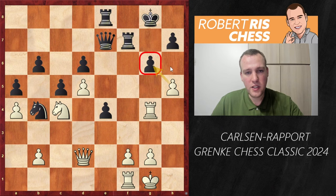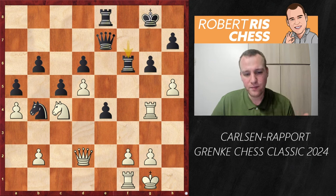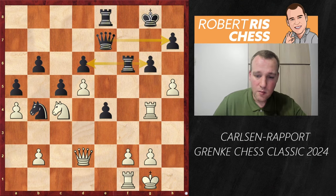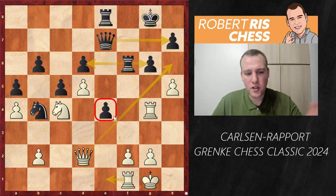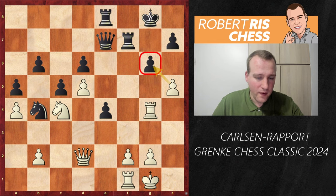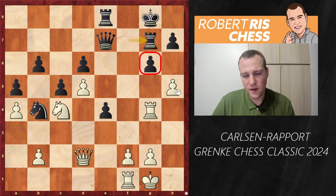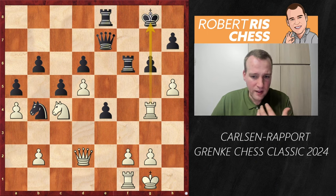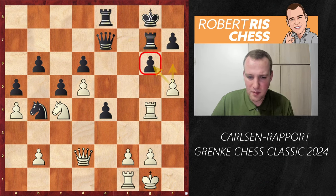White tries to trade off the most important defenders with Bg4 — the idea is to take on a5 followed by taking on g6. Black takes with Bxg4, Rxg4, and now g6 is threatened again. The question is how to defend it — Rf6 seems best, with the rook defending from the side and even guarding d6. But Rf6 wasn't played; instead black goes for Rg7, unpinning the pawn on g6. The problem is that as a defender you want to release the tension — hence Rg7.